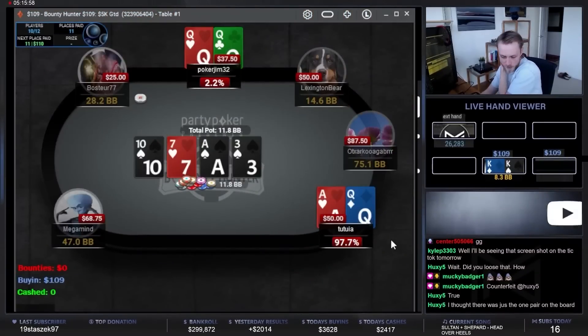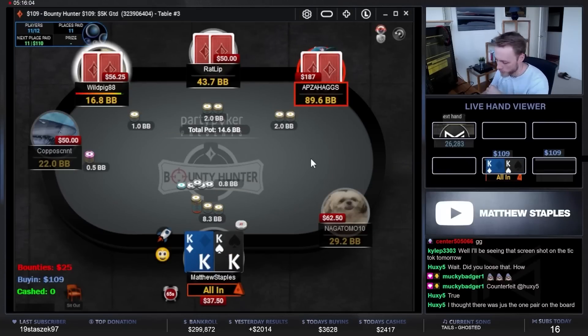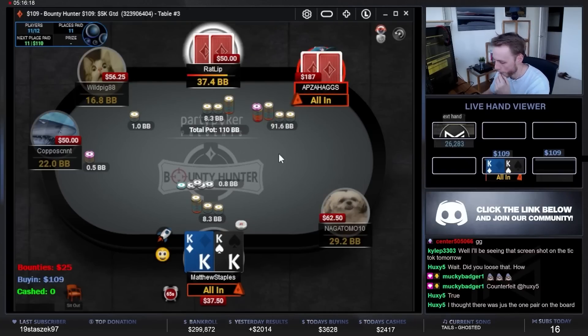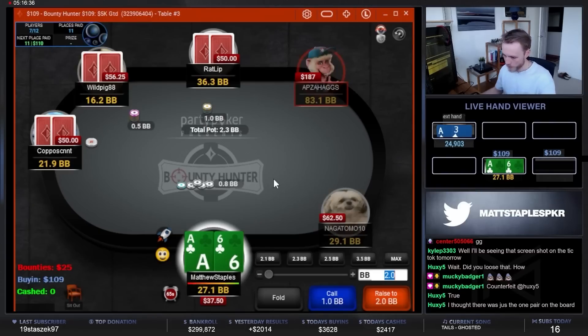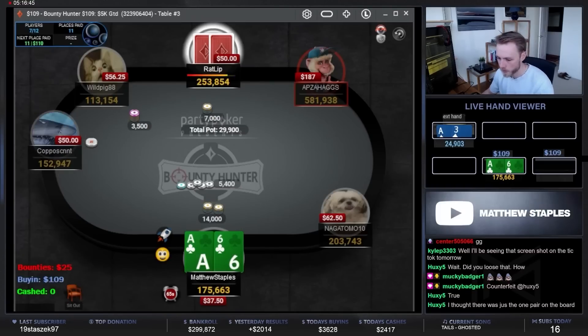On the other table, the short stack gets it in ace-queen against queens, and ace-queen wins. Which now makes me the short stack in the field, and I'm all in with kings. We know how this goes — kings on the bubble. Hopefully well. Nice — 27 bigs. Okay, we'll take that. In the $109, we're going to try to win this thing. We can definitely have a profitable day if we do.